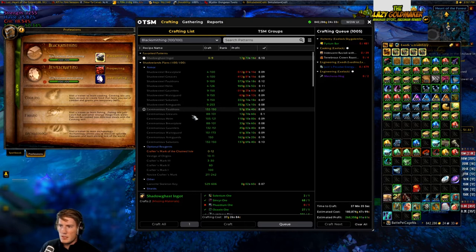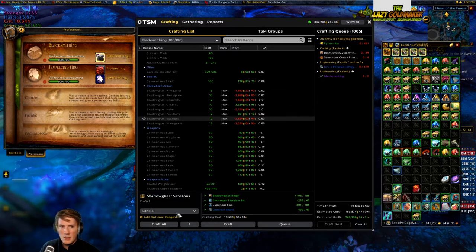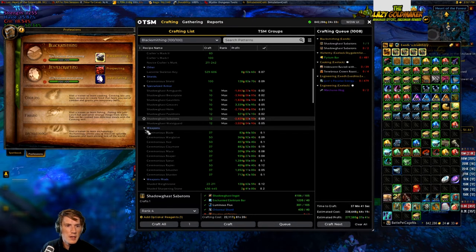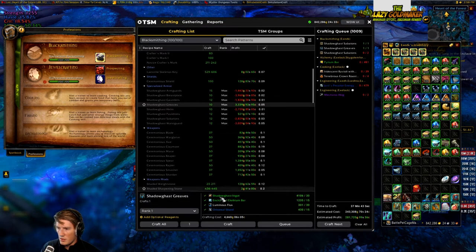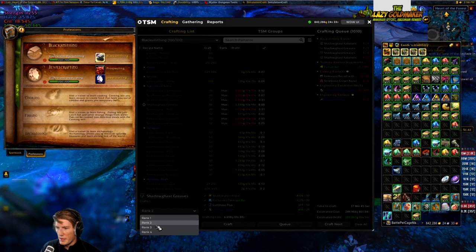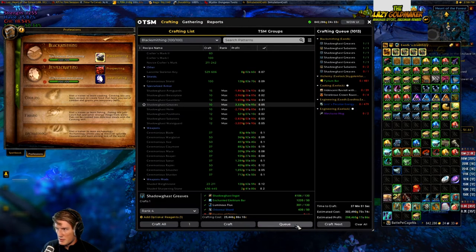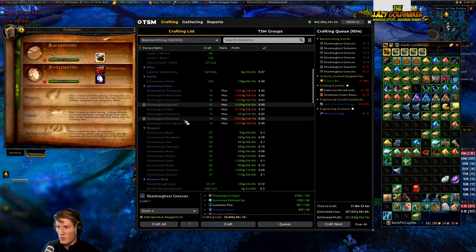In blacksmithing I can see sabatons need one rank four and two rank sixes. Then greaves need all the lower ranks - one rank one, one rank three, one rank four, and two rank sixes. Then waist guard needs two rank four and two rank six.